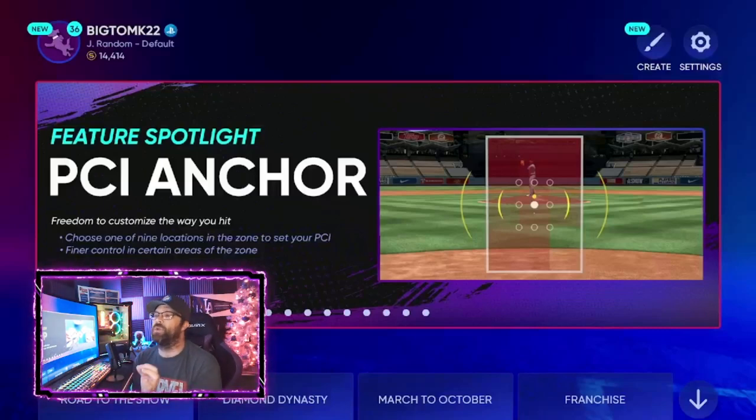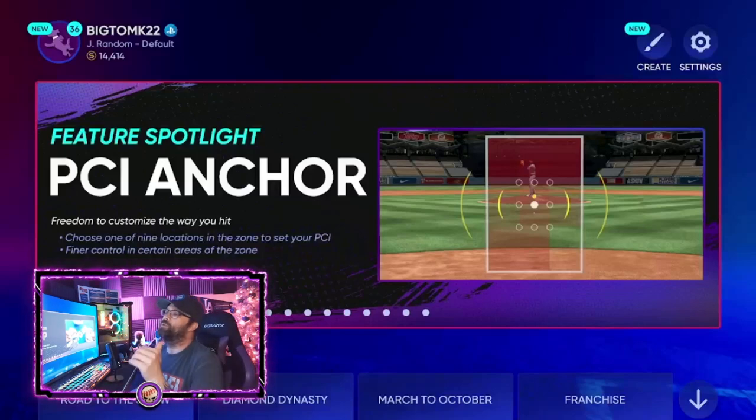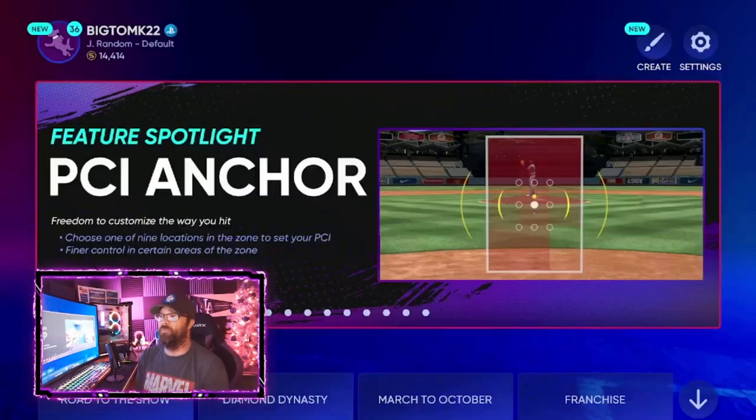So right here if you look at the screen, you've got the PCI which is the yellow surrounding it, then you've got the nine dots - nine little circles there in the middle of the screen. What I kind of think of them as is quadrants of the strike zone - your upper left quadrant, your inner right quadrant, just wherever it is where all those dots are. You can set your PCI to one of those places. The way you do it is you move your left joystick up there to that place before the pitch is thrown, then you're going to hit your L3 - press it in the joystick - and it'll lock it in that place.